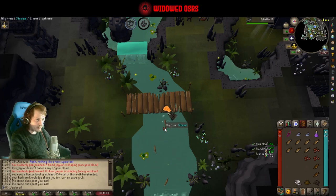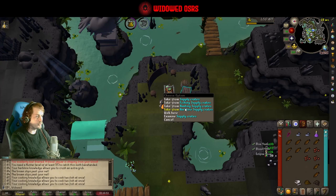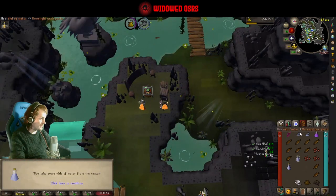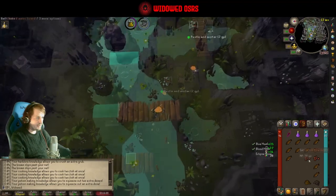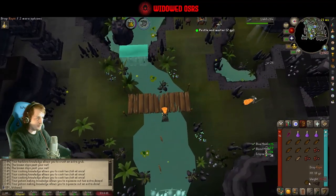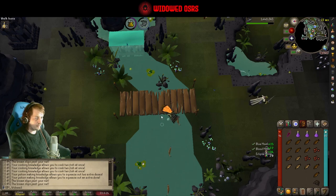You cook extra stuff though as well, so maybe I don't need to catch as many as I think. See what we get out of that. Oh no, it doesn't give you extra ones - it just lets you cook two at once. I see. Okay, we got more potions. Honestly I feel like the meat's better, but I'm not sure why I feel like that. I guess it's just whether you wanna get hunter XP or fishing XP probably.